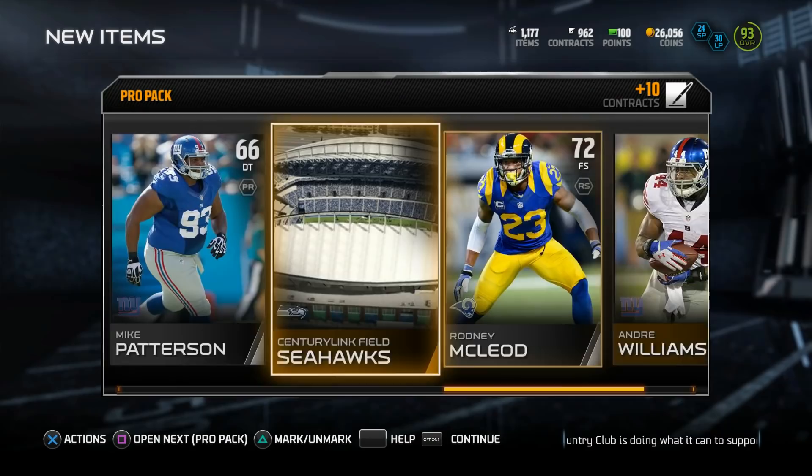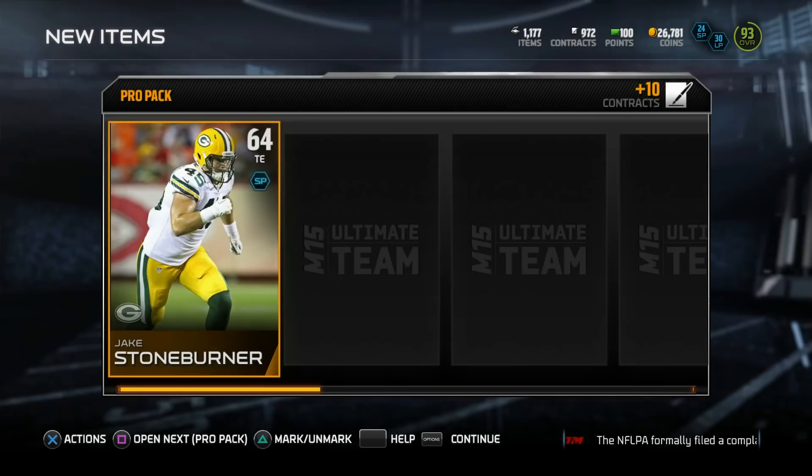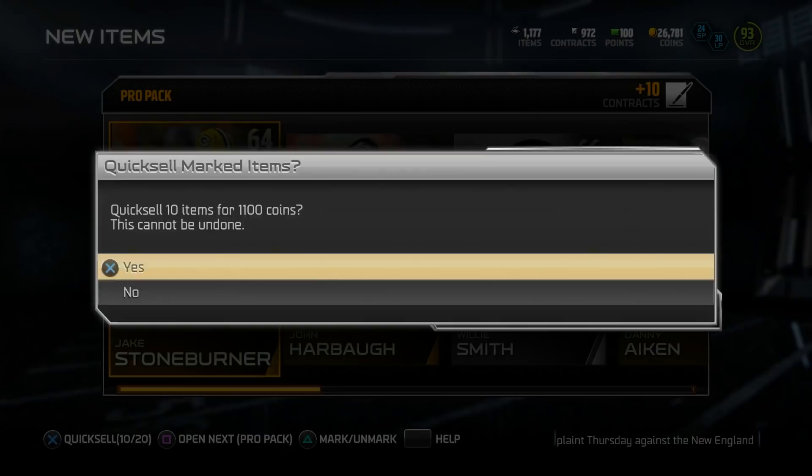In these Pro Packs you might pull one, two, or three badges out of one pack. These Pro Packs gotta be the wave. Soon as these bad boys hit, hopefully we can get some of those legend collectibles, because five didn't sound like a lot but it might be tough. I'm not sure you can buy them on the auction house, but you might be able to trade them.